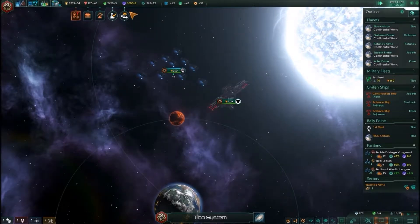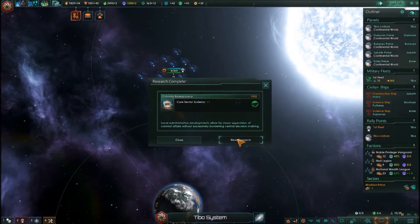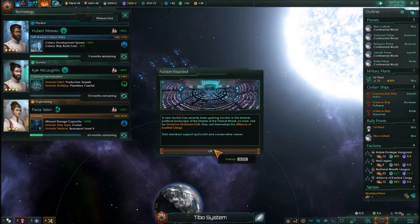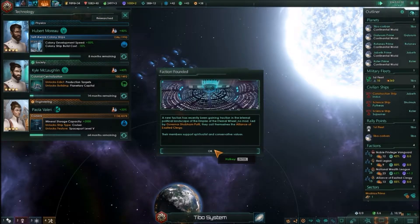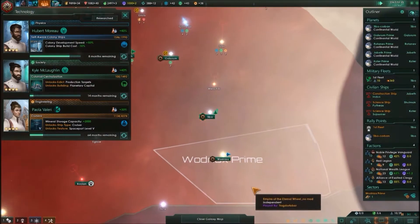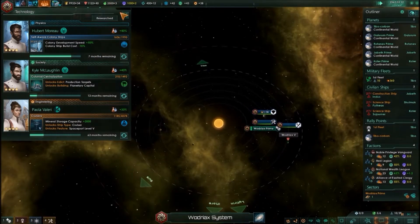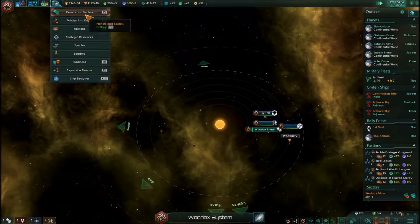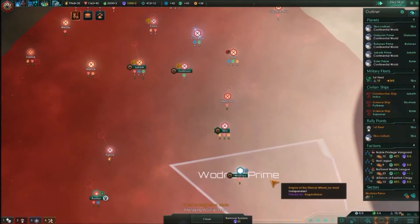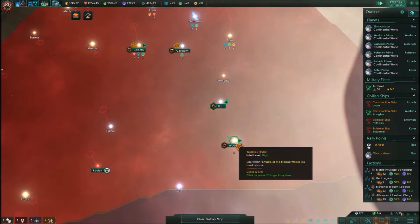Incoming transmission. Research — voluntary capital. Alright, I guess I could go to my sectors now. Manage sector — get rid of the sector. Close, because I don't need it anymore.